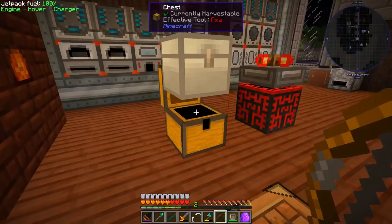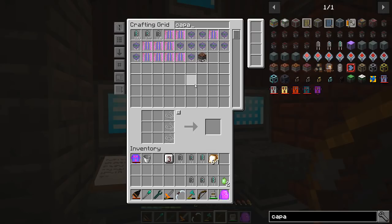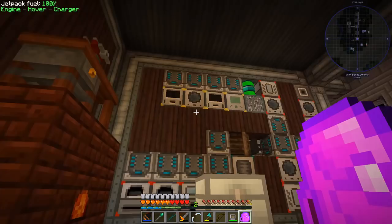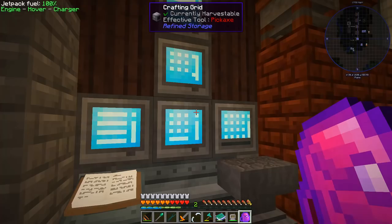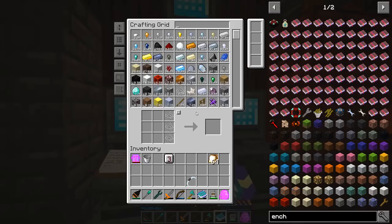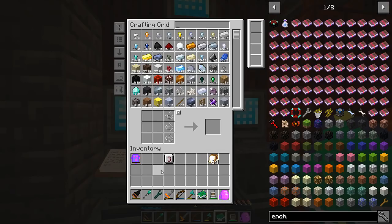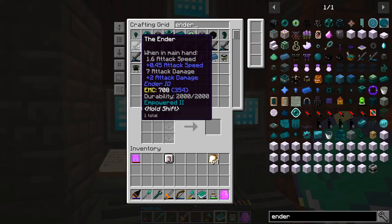Let's change the sword out too — let's just go whole hog. I like this stuff anyway. I'm gonna need — where's my tome? Sure enough it's back in here. I'm just gonna empower this real fast. Got the bow built, got it up to Empowered IV. I'll enchant it with all kinds of stuff later. Crystal bow, thank you for playing — you're out. Got Empowered IV and travel on the sword as well.